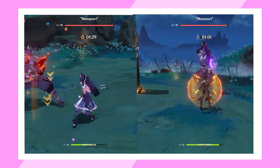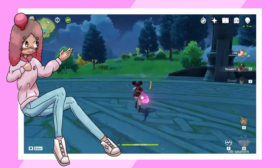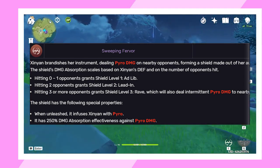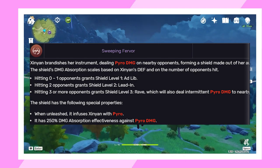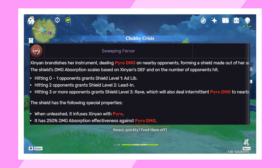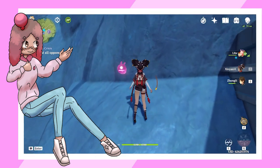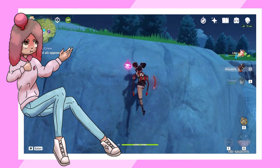This is one of the biggest reasons Sunyeon is commonly seen as bad or useless. The shield strength and secondary effect depends on how many enemies were hit: hitting 0 or 1 opponents grants a level 1 shield, 2 opponents grants level 2, and 3 or more creates a level 3 shield that pulses intermittently causing small amounts of Pyro damage. Her first ascension passive changes this so you only need to hit 1 enemy for level 2 and 2 enemies for level 3. However, without C2, this still makes for a very inconsistent shield since the swing's AoE isn't very large.